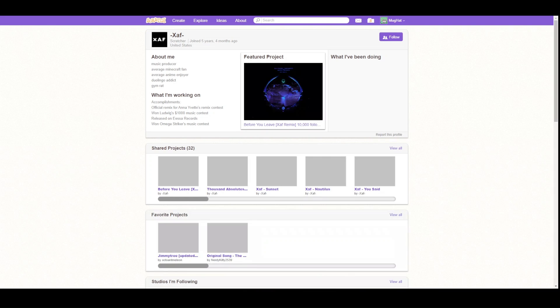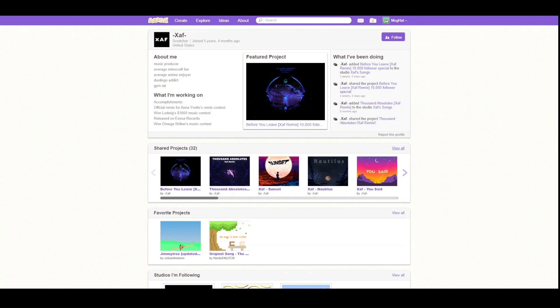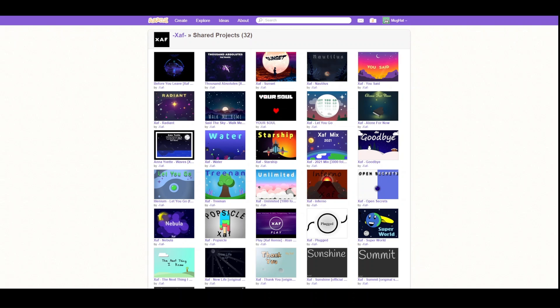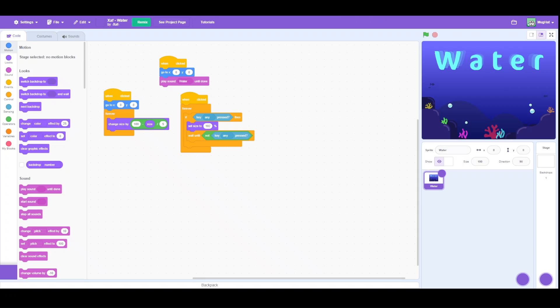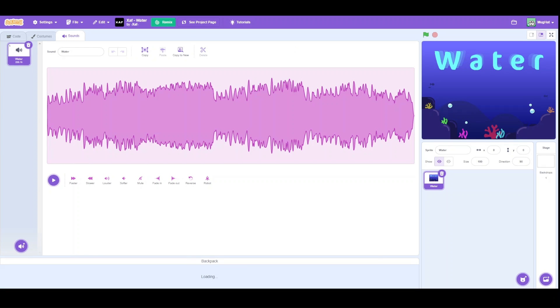This game needs music. So we're going to go to one of my favorite creators, Zaf, or however you say his name. He makes really good music and lets people use it for free. So I'm just going to steal this random music and it's mine now.